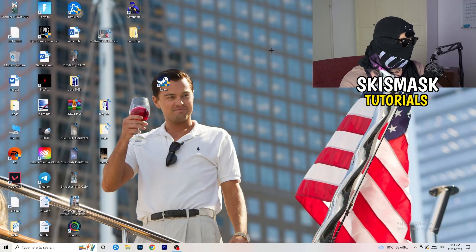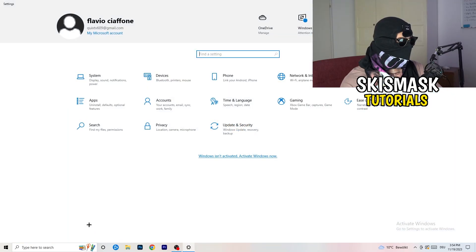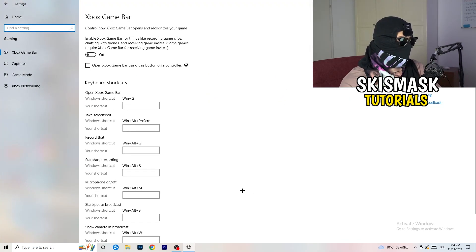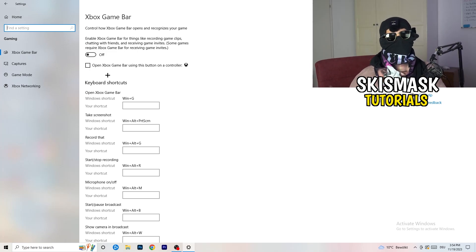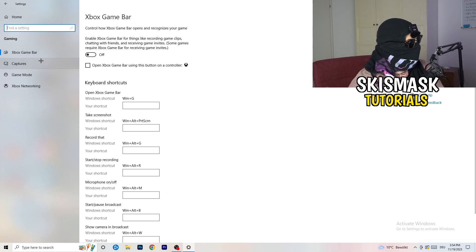Navigate to the Windows Start menu, open Settings, and go to Gaming. Turn off the Xbox Game Bar, because you don't want it running in the background. On low-end PCs, the Xbox Game Bar causes a lot of trouble with not launching, not starting, and general performance issues.